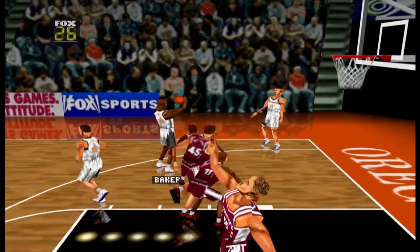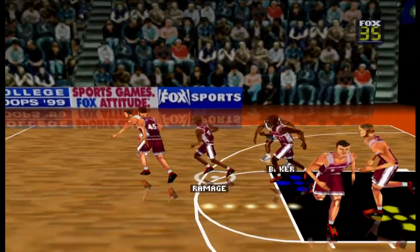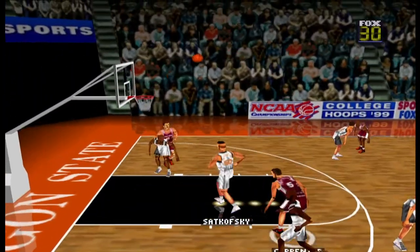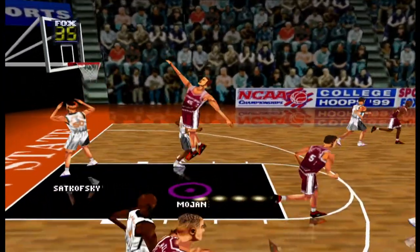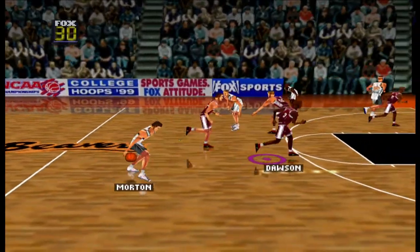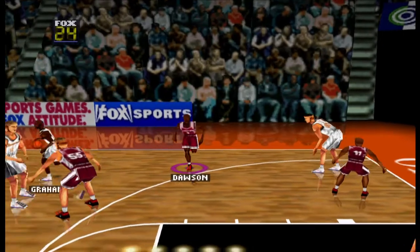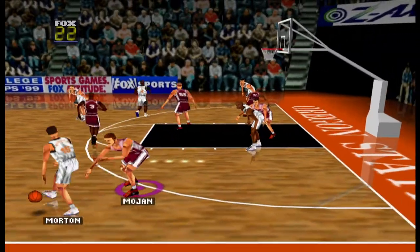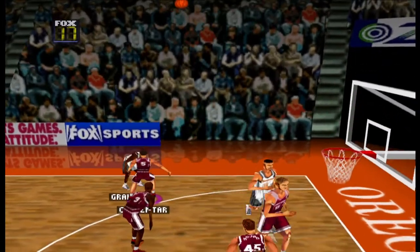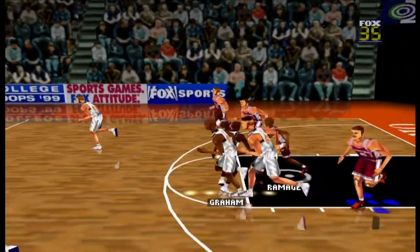Uh-oh, we could have just ran that in there. All right, I'll take it. Jumper — nope, can't fall. So yeah, this game is officially licensed by the NCAA. Pick left! Here comes the jumper for three — nope. We got it back and it rolled out.